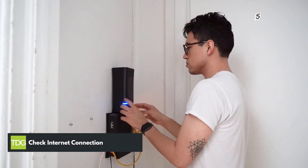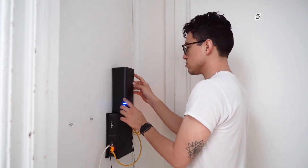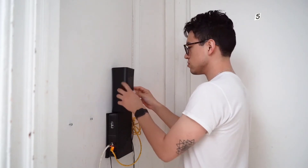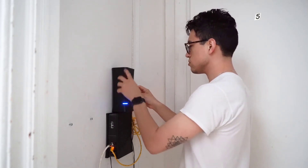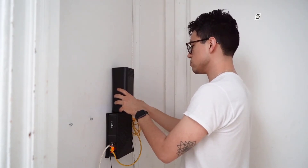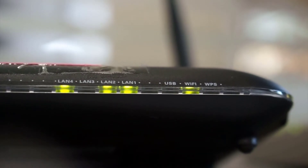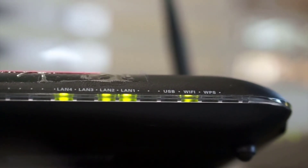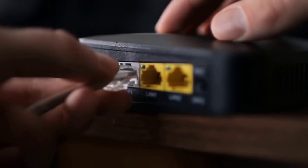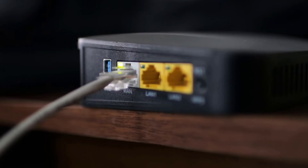Second method: check internet connection. If the game servers are okay, then the next thing you should do is to check your internet connection. If you do not have a good and stable connection, then this is causing you to get the fail to connect to server error. Try to check your internet speed by doing a speed test to know if you have a stable internet. If the speed result is far from your subscribed speed, you can restart your network devices as this will refresh the devices and will likely fix the issue if you are experiencing a temporary glitch.